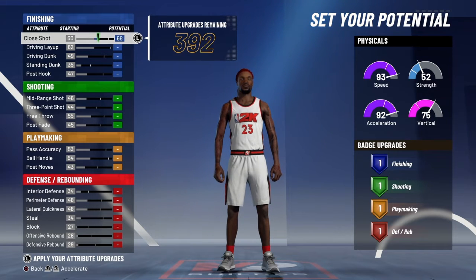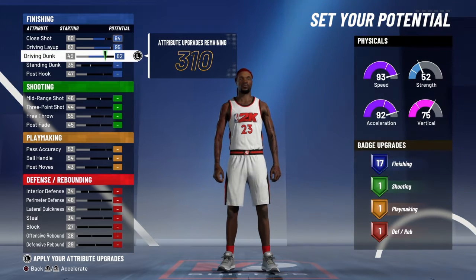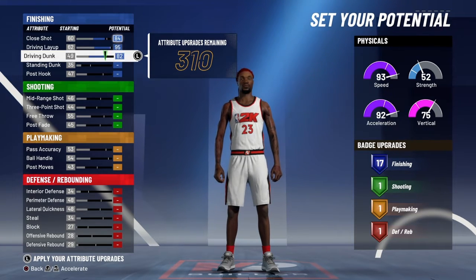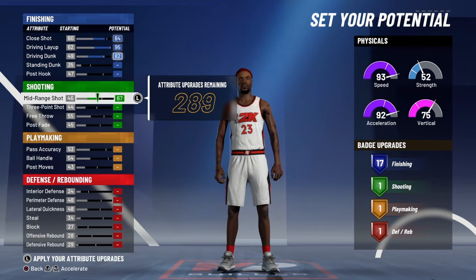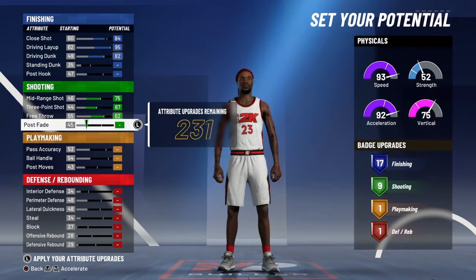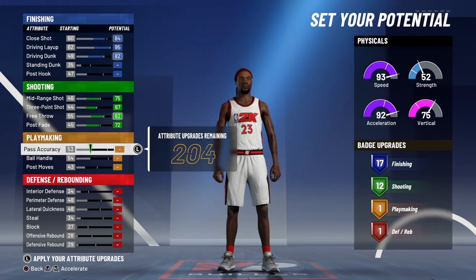For your close shot, you're going to go 84. Max your driving layup and your driving dunk — we will definitely be getting contact dunks, so you don't have to worry about that. You want to max your mid-range, max your three-ball, max your free throw, and 72 for the post-fade. That way you do get max shooting badges.